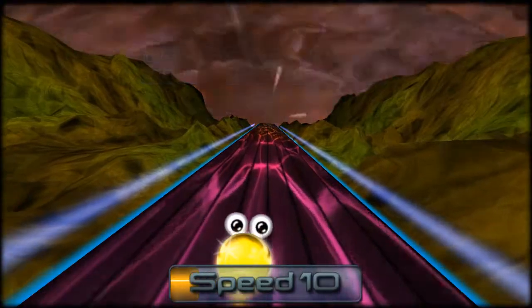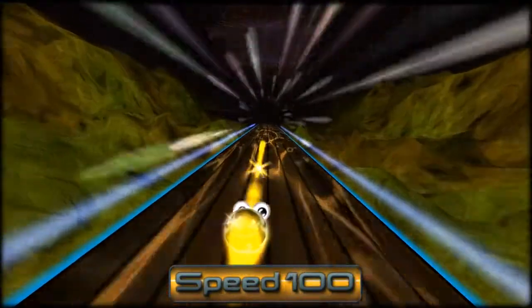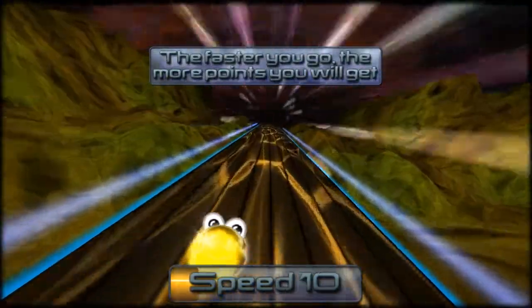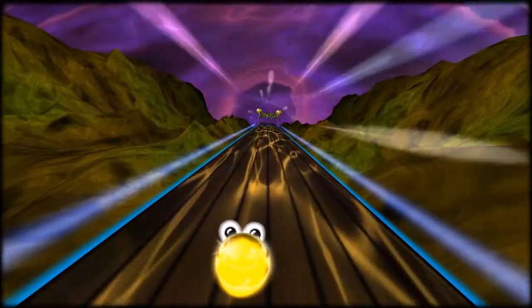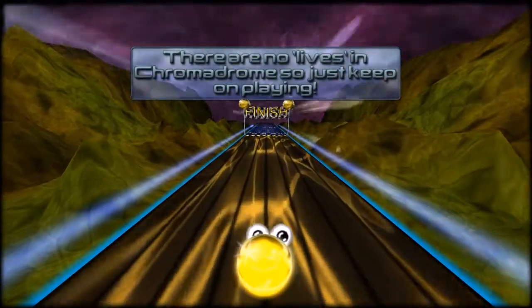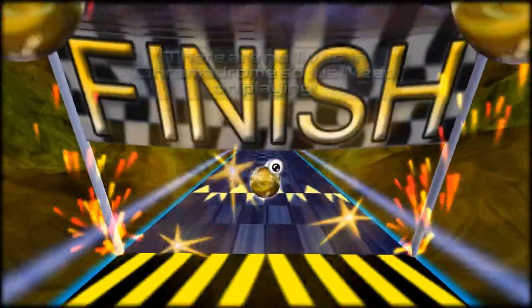Use the speed slider to change the speed. It's just doing it on its own. The faster you go, the more points you will get. It's just going down. Oh look, the finish line! There are no lives in Chromadrome — just keep on playing. Fantastic.